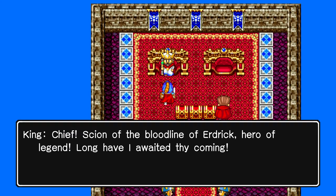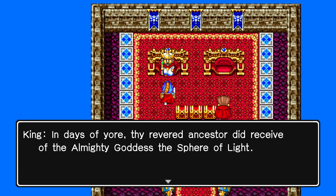Here we go — the beginning. 'Scion of the bloodline of Erdrick, hero legend, long have I awaited thy coming.' This is a brand new script, different from the NES version, and it retains the old English style dialogue. 'In the days of yore, thy revered ancestor did receive of the almighty goddess a sphere of light.'